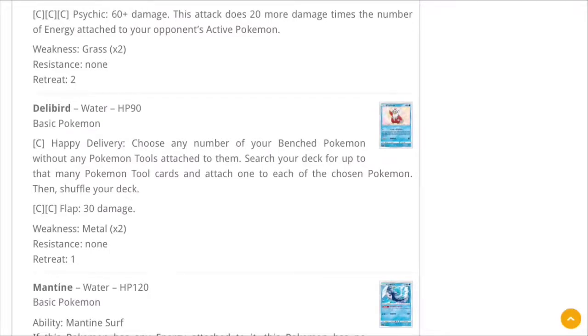Delibird: choose any number of your benched Pokemon without any Pokemon tools attached to them, search your deck for up to that many Pokemon tool cards, and attach one to each of the chosen Pokemon. I don't know how I feel about it — I guess you could start putting Choice Bands and Escape Boards out. The only reason I'd see doing that is maybe to force your opponent to use Field Blower, or maybe to thin out your deck.